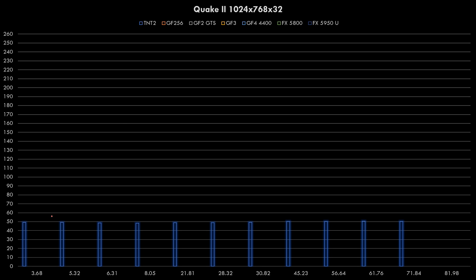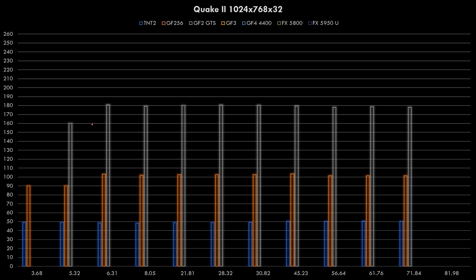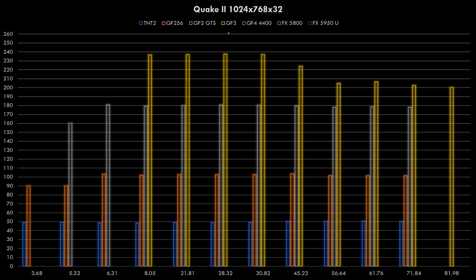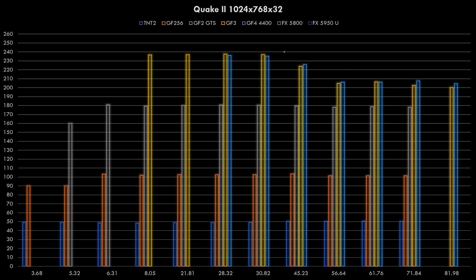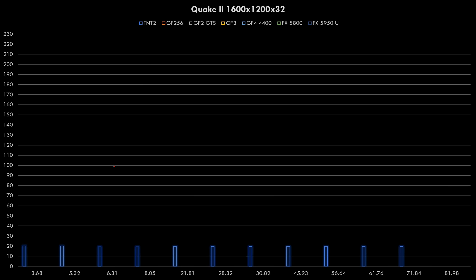At 1024x768 in Quake 2, the TNT2 definitely struggles to reach 60fps. The GeForce 256 does a lot better and actually gets a performance boost with later drivers compared to the first two. The GeForce 2 also picks up speed with later drivers. Quake 2 must have been a game Nvidia focused on to make run faster with later drivers. The GeForce 3 shows solid performance and the GeForce 4 peaks with driver versions 805 to 3082, then drops off a little. The FX5800 gets really good performance with 4523 drivers - actually the fastest result. The 5950 Ultra, and once again the final driver shows a bit of a last hurrah for the FX series.